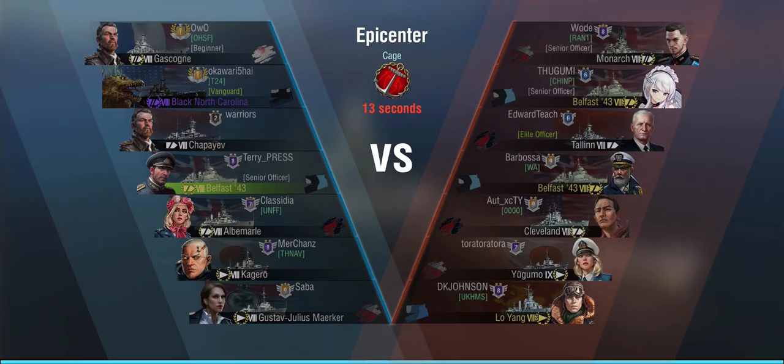We are playing Epicenter on Cage, and it's again a Tier 9 game, but the only Tier 9 on the enemy team is a Yugumo. So I honestly don't care — everything else is Tier 8. We're up against Monarch, double Belfast 43, another Talon, a Cleveland, Yugumo, and Lo Yang. Our Kagero and Merker are probably not feeling all too brave right now, because that's three radar cruisers on the enemy team. Epicenter Cage — let's go.